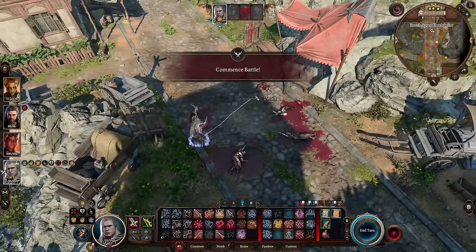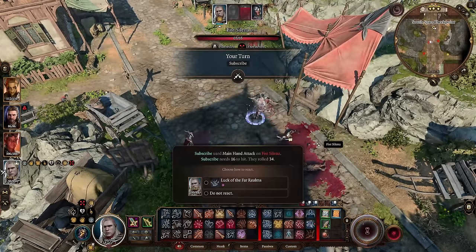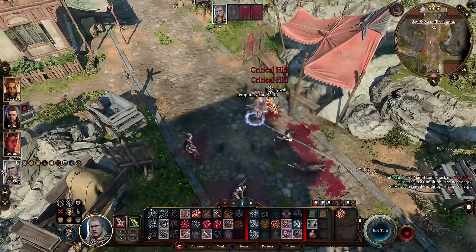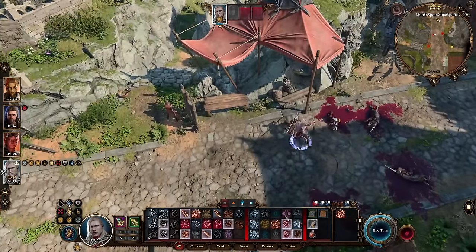So what I'm going to do now is go ahead and attack this enemy here. One shot her — oh, I didn't quite one-shot her, I rolled pretty low. That's okay, you get the idea of what I'm doing.